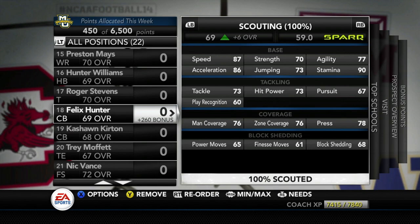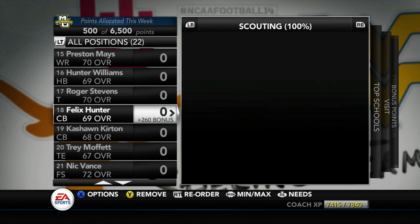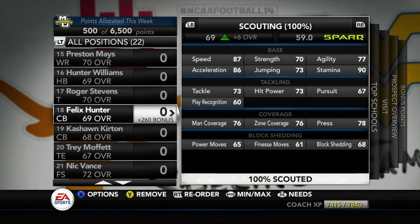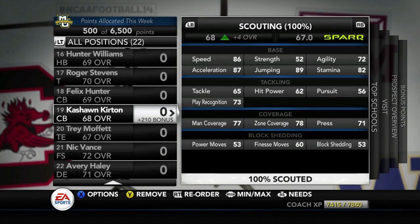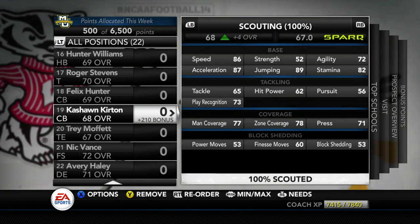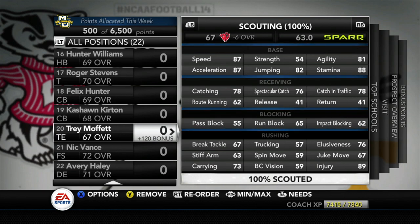Felix Hunter is the number 129 cornerback out of Green Bay, Wisconsin — another overlooked guy. We need to get those Wisconsin recruits in. He has 76 zone and 76 man coverage, overall a solid coverage corner. Without scouting he was 63 overall but scouted up to 69 overall — a six-point jump, so he's definitely undervalued. Kashawn Curtin is another all-around corner who can play man and zone but will likely need a redshirt year.